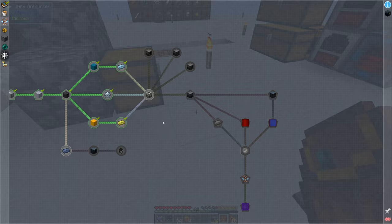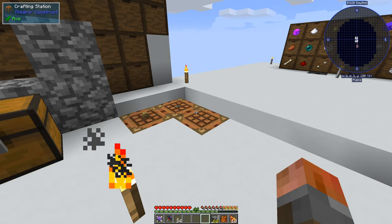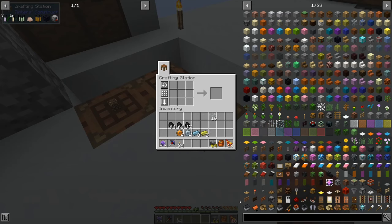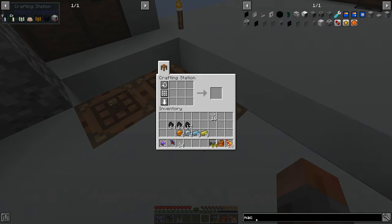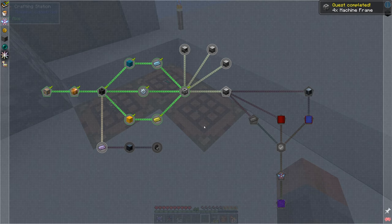Over here, we need to craft four machine frames. I need to get a few things: some tin gears to accompany the copper gears — I think we've already got those — some glass, and more of that scandium and indium that we crafted last episode. With that done, we should be able to craft our machine frames. Machine frame — we need four of these. There we go. Expensive to get started, but that shouldn't be a problem for much longer.